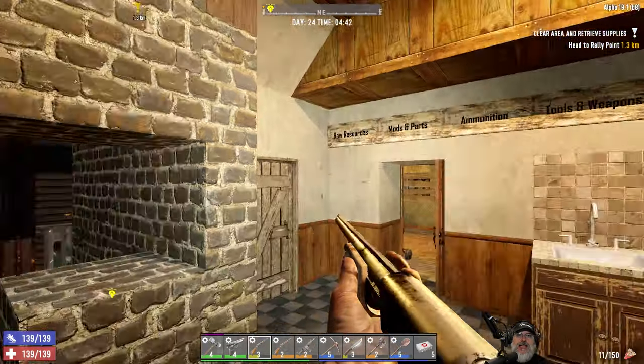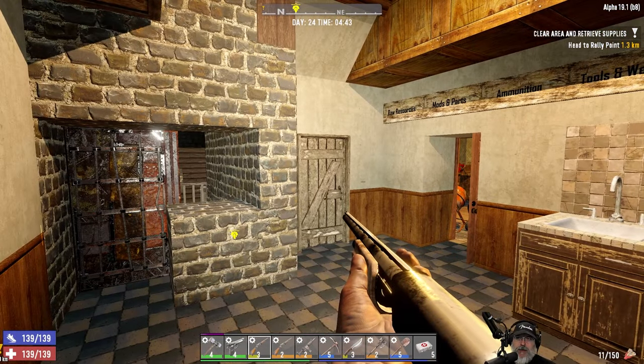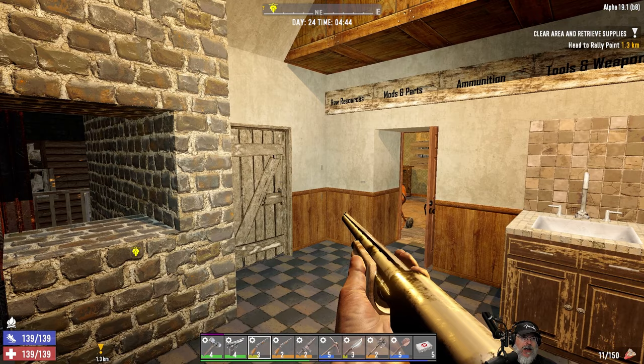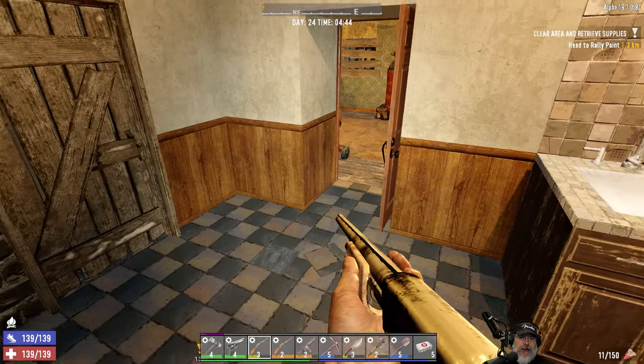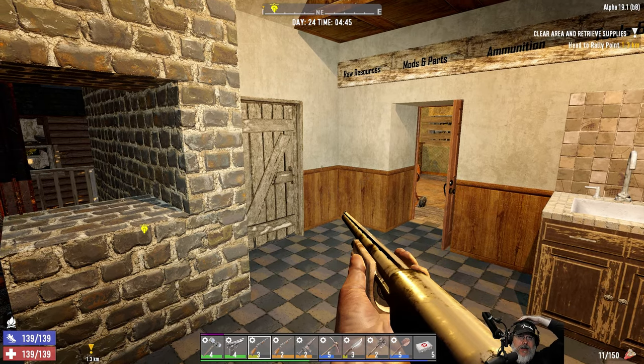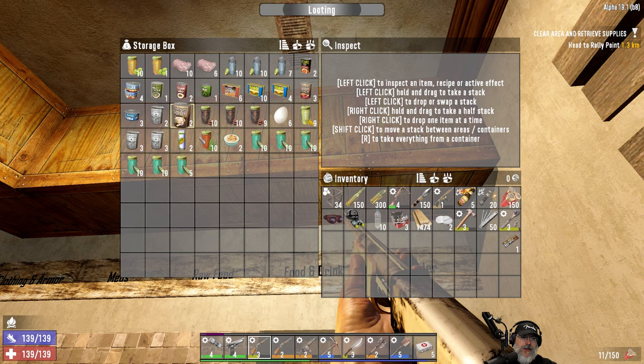Welcome back everybody to episode 78. I'm an old guy gaming and we play this game on insane difficulty. The zombies are all set to nightmare speed and we are on Alpha 19.1. It just turned morning not too long ago. I spent the rest of the night looting the rest of the grocery store. We got some food - we didn't get a ton but we got some, so we're not doing bad on food at all.